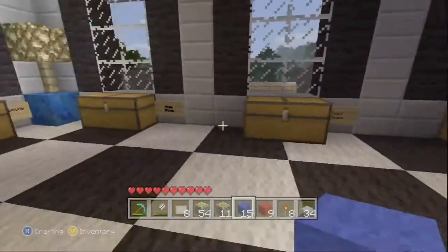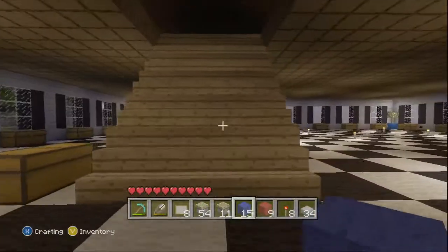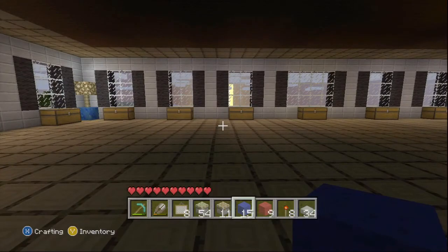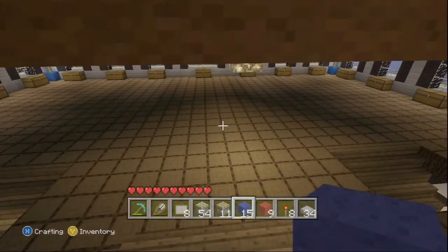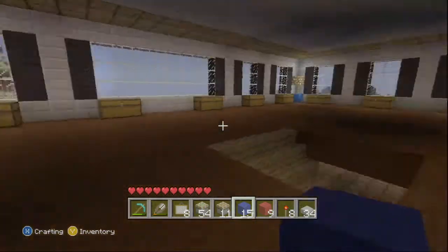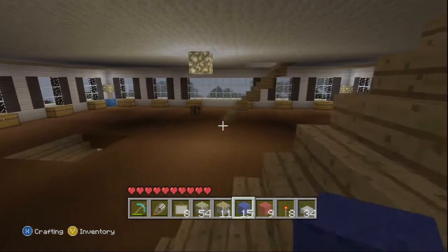I did that with my moss stone too — I've been running into a lot of spawners lately so I've been collecting moss stone. Around through here is all my glass and my wood. The second floor is going to be dedicated to stairs and slabs, the first floor is going to be your basic building blocks, and the third floor I haven't really figured out yet, but I'm sure once I get a little over halfway through organizing it all, I'll figure it out.